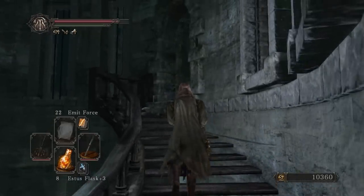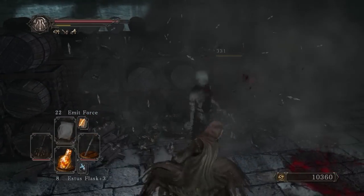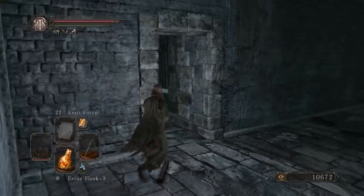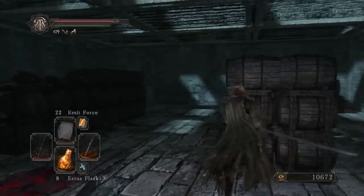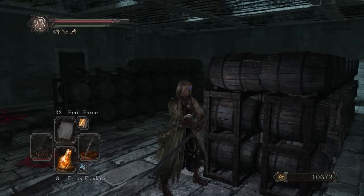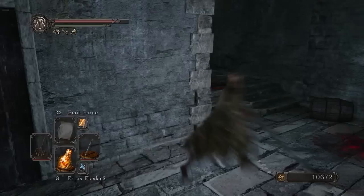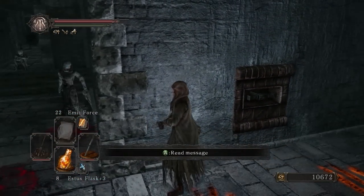Let's go talk to what's-his-face and see if he has anything to say. As far as the rewards for the covenant — every time you defeat somebody and protect the Belltower successfully, you will get a Titanite Chunk, making it one of the best ways to get Titanite Chunks ever. You also get souls for the kill. Once you hit rank three — I think you need like a hundred kills — you get the armor.